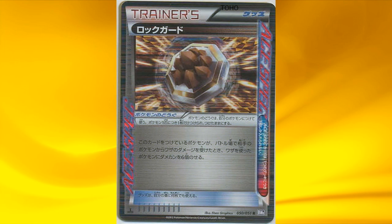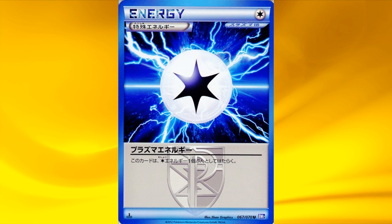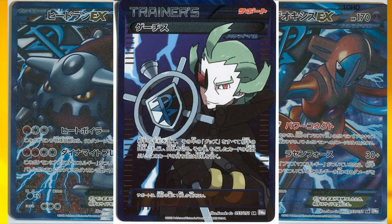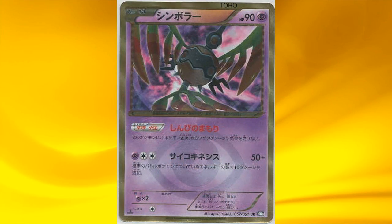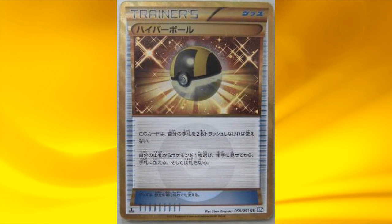Next we have a triple Rocky Helmet, also known as Rock Guard — it's an Ace Spec card that puts 6 damage counters on your opponent's Pokémon if they attack you while you have this attached to your active Pokémon. Next is Plasma Energy, and then the full art versions of the cards already explained. The shinies in Spiral Force are all reprints but quite good ones: we have Empoleon with an ability to draw cards, Sigilyph with the ability to prevent damage from EX Pokémon, and Ultra Ball to get a Pokémon from your deck by discarding only two cards from your hand.